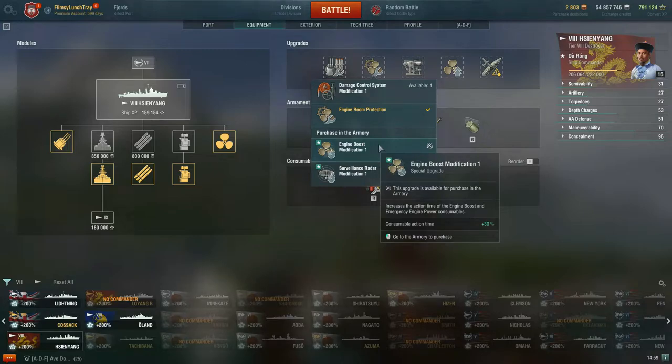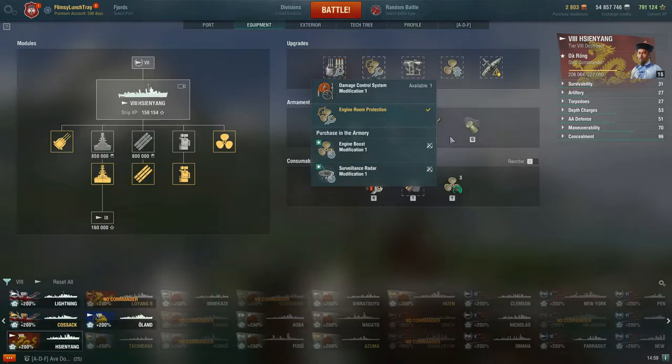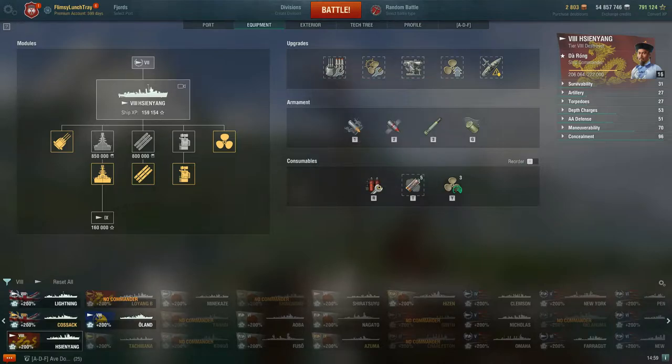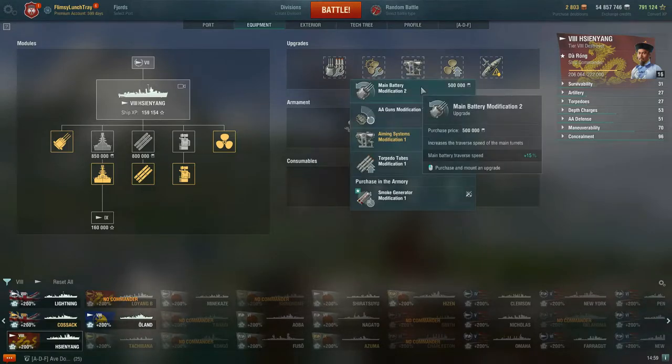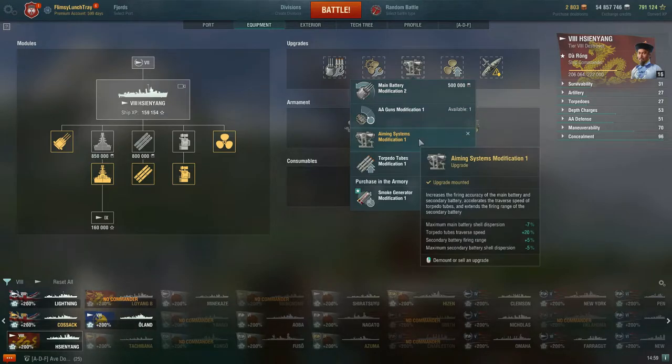We also have the option of Engine Boost Modification 1, a special upgrade from the Armory purchased with coal, and the Surveillance Radar Modification — we'll talk about those more closely when we look at these consumables. For slot 3, Main Battery Modification 2 is not needed — you already have great turret traverse on Cin Yang, and you're not an AA destroyer.